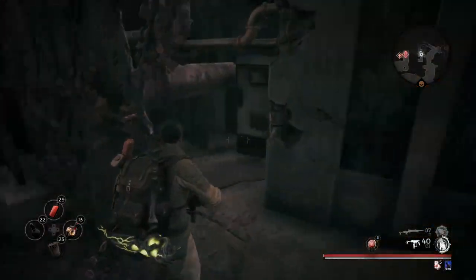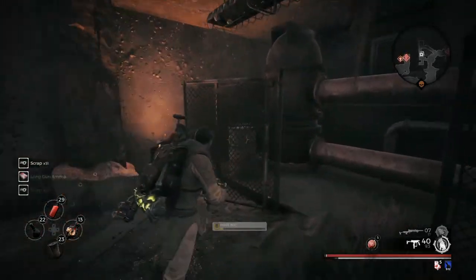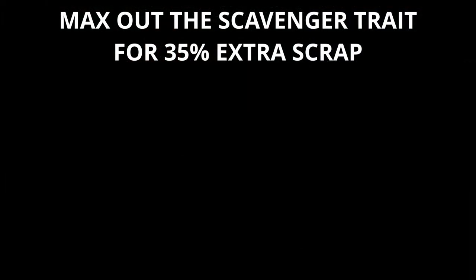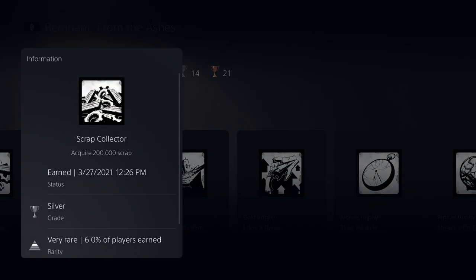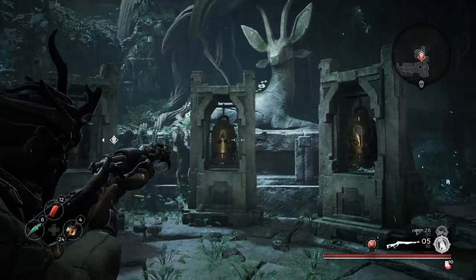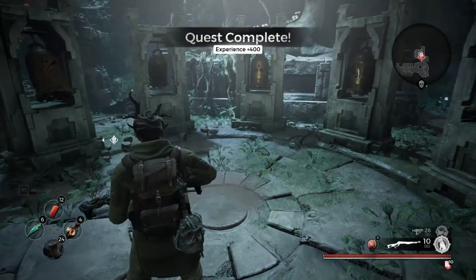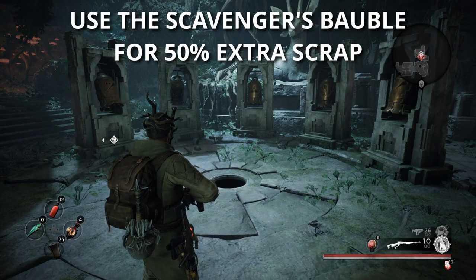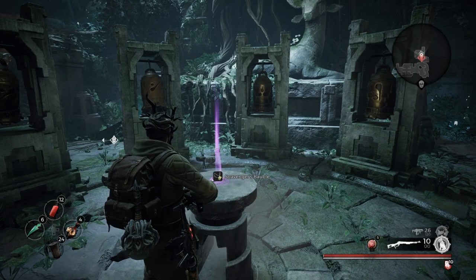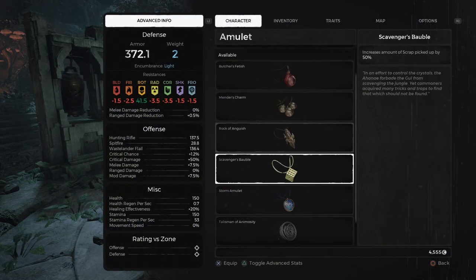The next Anytime trophy is called Scrap Collector, and to earn it you need to acquire 200,000 scrap. This takes a really long time and is probably going to be one of the last trophies you unlock. To speed things up: when you return the Tarnished Ring to Reggie you unlock the Scavenger trait — max it out to significantly increase scrap pickup. You can also get an extra 20% scrap by having any one piece of the Adventurer's set equipped at any time. There's also a random event on Yesha with an item called the Scavenger's Bobble amulet. If you equip that amulet, the Adventurer armor, and max out the Scavenger trait, you'll end up picking up more than double the scrap off the ground.